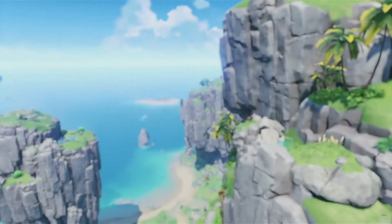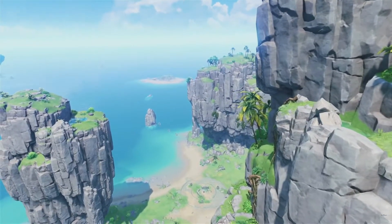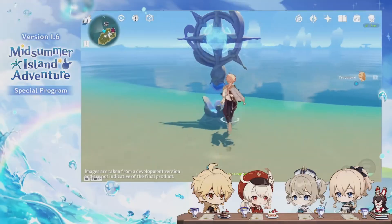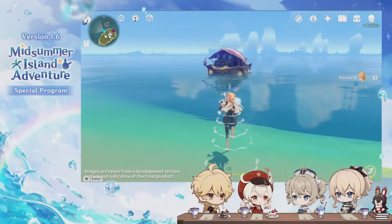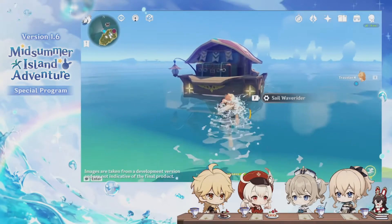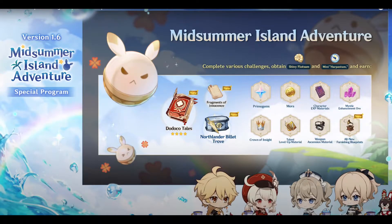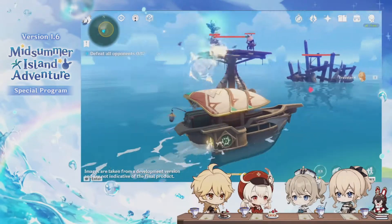In version 1.6, we will get to explore a whole new area of islands with special waypoints, and you can summon the unique Waverider boats. In the new area, you will have many new world quests and puzzles to solve. We will also have our Midsummer Island Adventure event, with rewards including Klee's special weapon Dodoco Tales, a Northlander Billet that you can use to select any weapon type, and more blueprints for your Serenitea Pot.